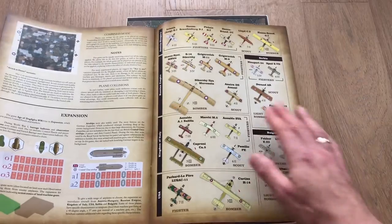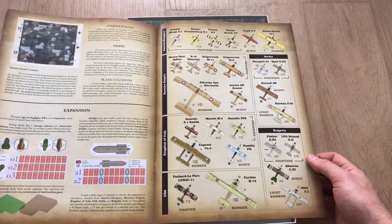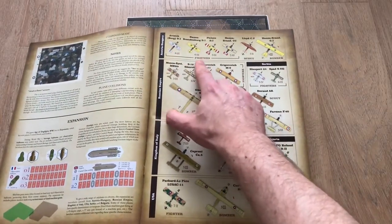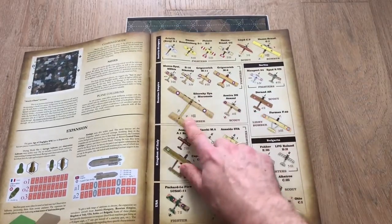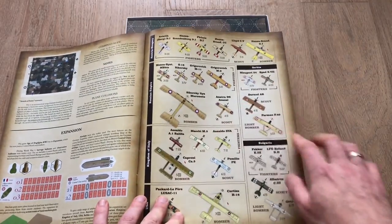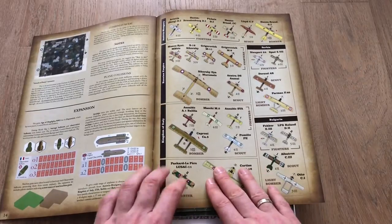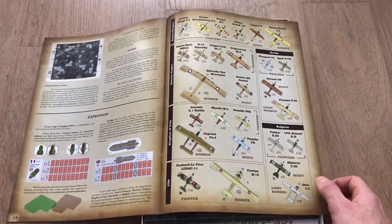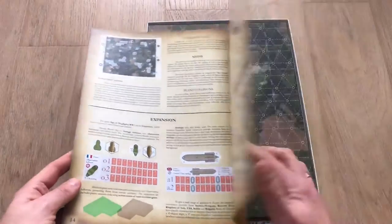We can also take a look at the different aircraft found in the expansion. We can enhance our game using Austria-Hungary fighters and even bombers — very pretty yellow ones, they look gorgeous. We get Russian planes with the huge Sikorsky Ilja Muromets, Serbian aircraft, Bulgarian aircraft, American aircraft with the Curtis and the Parker Le Père, and some Italian aircraft. So if you want to play with planes of different nations, you can grab those expansions and further expand this game.